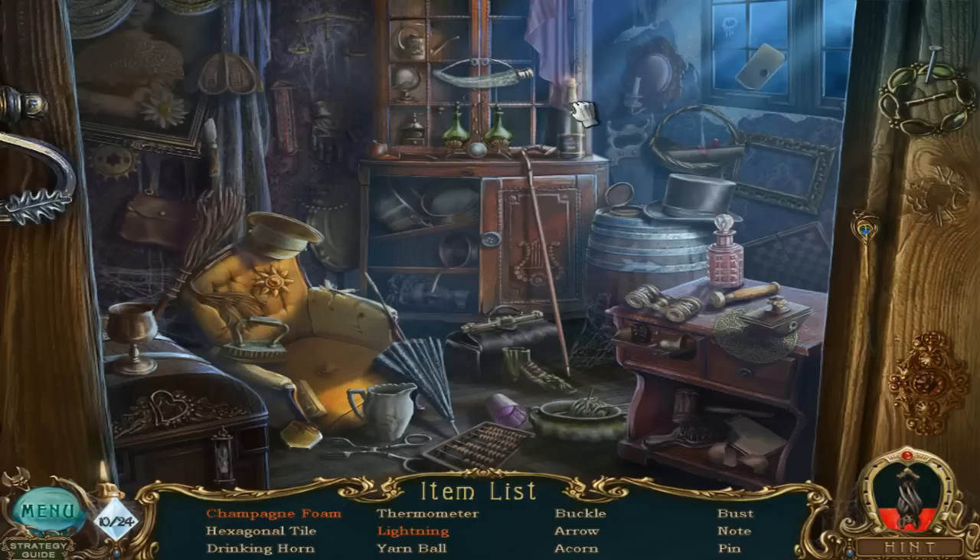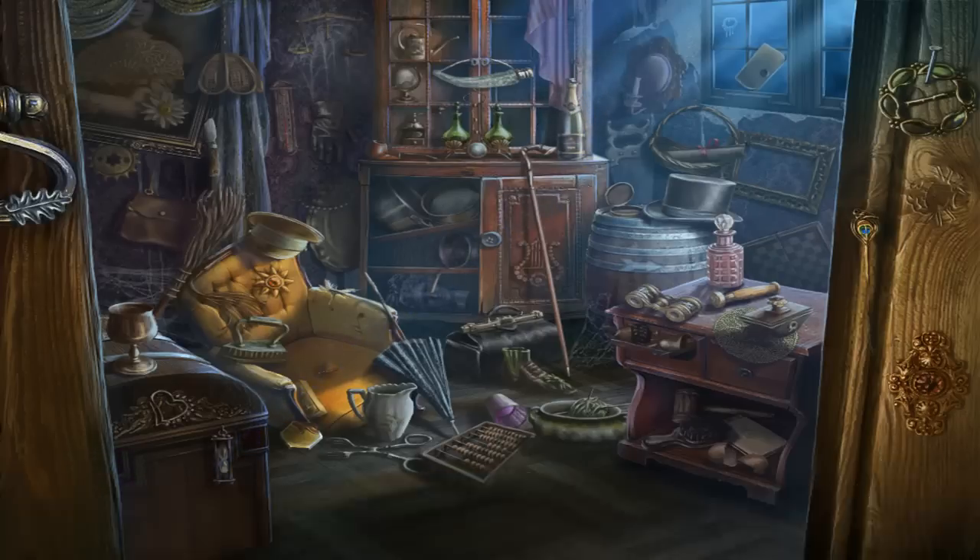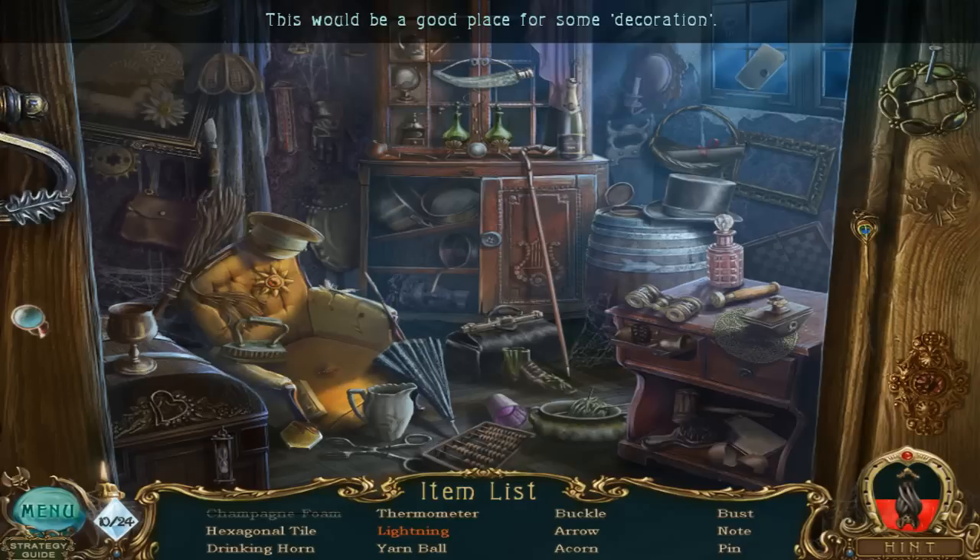Champagne foam. There you go. Hexagonal tile. What is this? This would be a good place for some decoration. Lighting. How do I put lighting in there? I guess I have to draw it, or use a knife or... I don't know. Let me read the rest.